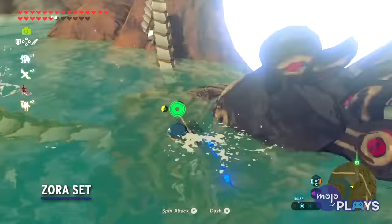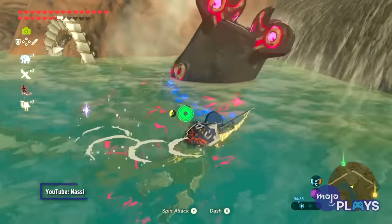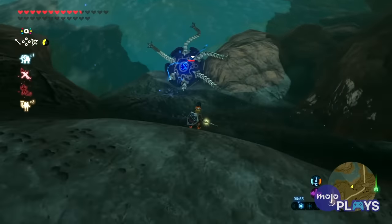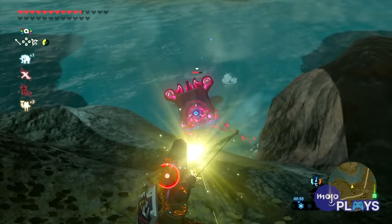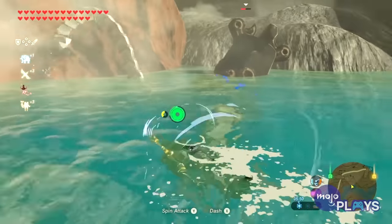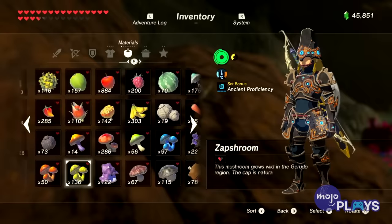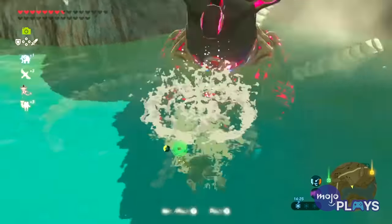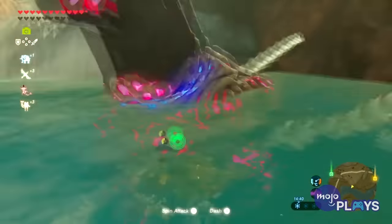Zora Set. Though you don't travel underwater in Breath of the Wild, there are still plenty of bodies of water to traverse. The Zora Set makes doing so much easier in a variety of ways. The Helm, Armor, and Greaves can individually increase Link's swimming speed. However, the Helm also lets him perform a spin attack in water while the Armor lets him swim up waterfalls.